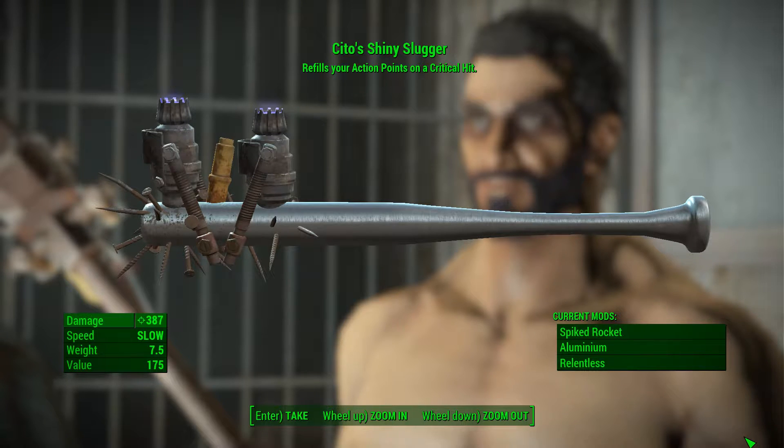Hey everyone, I'm here with a quick video to explain to you how to get Sito's Shiny Slugger. As you can see right here, the legendary effect is that it refills your action points on a critical hit. It's got 387 damage, keeping in mind I have all the melee perks maxed out.